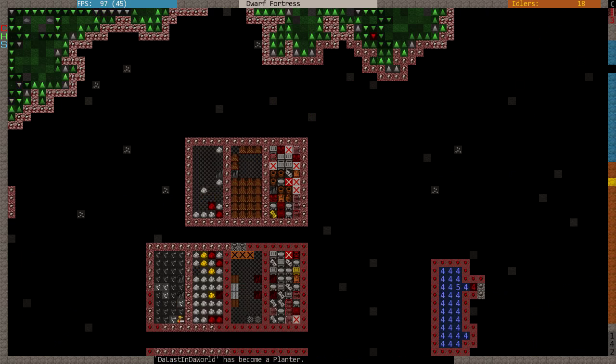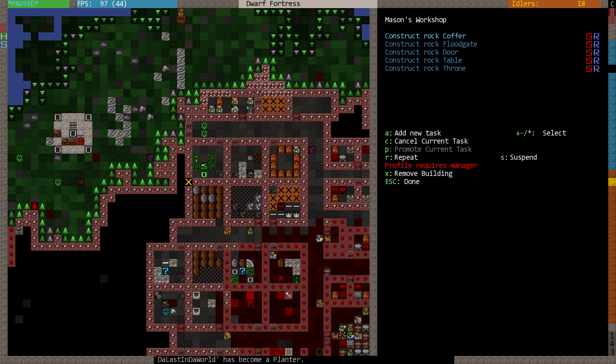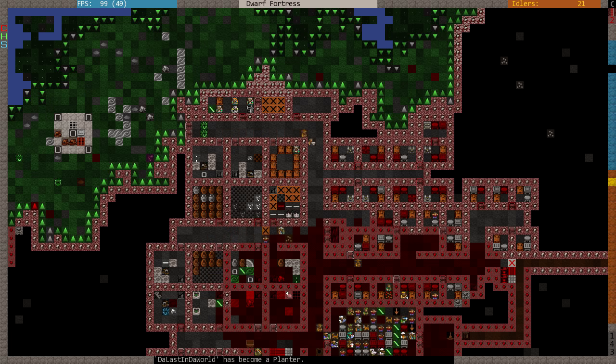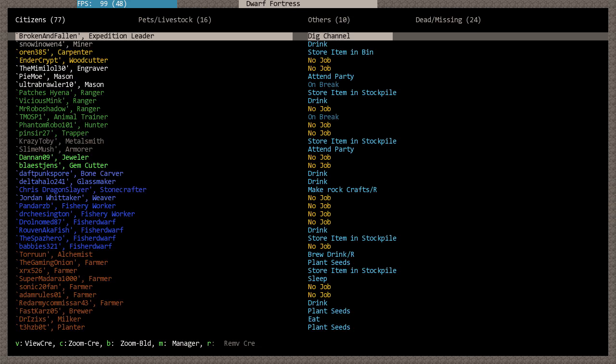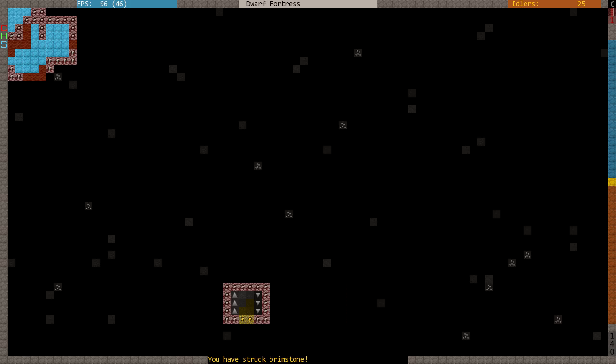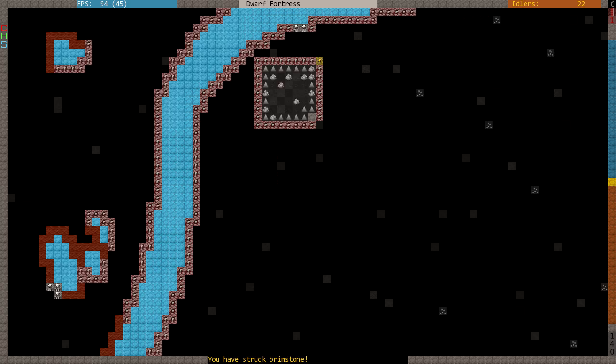We're probably running out of bins. We need bins, and probably barrels. We've got a barrel down there, but we need more barrels. Definitely need more barrels. We need stuff. Brimstone, apparently.